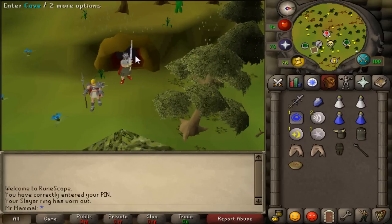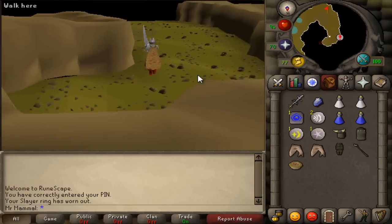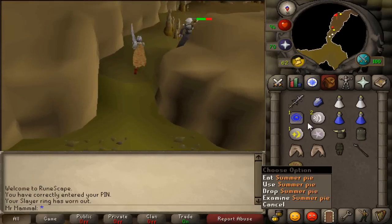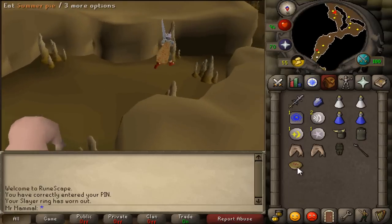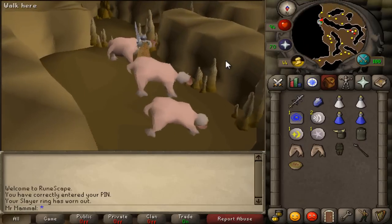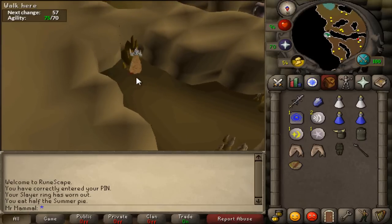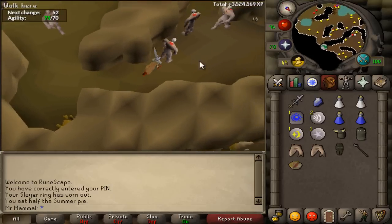Let's head into the cave and I'll show you the quickest way to get to them. Once you have entered the cave, begin running south. I am going to be using a shortcut which requires 72 Agility, but if you are using Summer Pies like me, you only need 67 Agility because they boost you by 5. If you can use this agility shortcut, this is an extremely fast task to get to. Just follow my path, running south past the Bloodvelds, eat your Summer Pie if need be, climb over the Mud Pile, and there you have it — you are at Necriels.